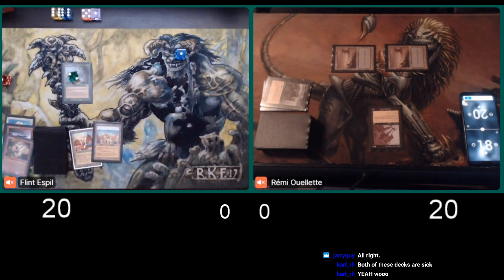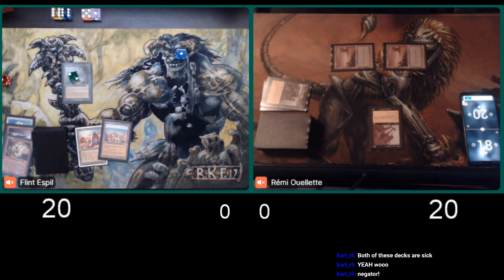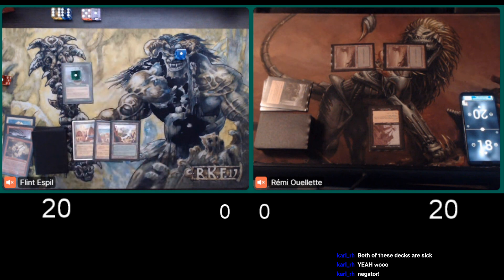Yeah, after the Seismic Assault is gone and an Enlightened Tutor has already been used. So there are two more in the deck, one more Gamble, and three more Enlightened Tutors. That's really the most important card right now, because Flint's on a four-turn clock. Though I guess the other piece of interaction he does have with creatures is the Glacial Chasm, and that could buy him some time.